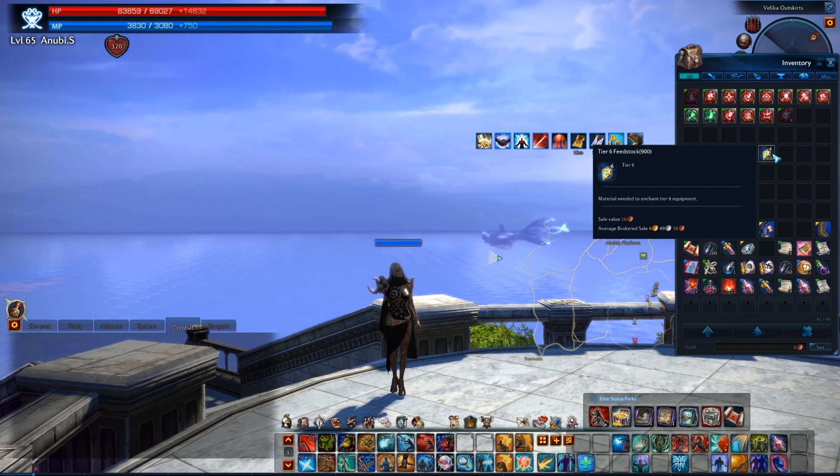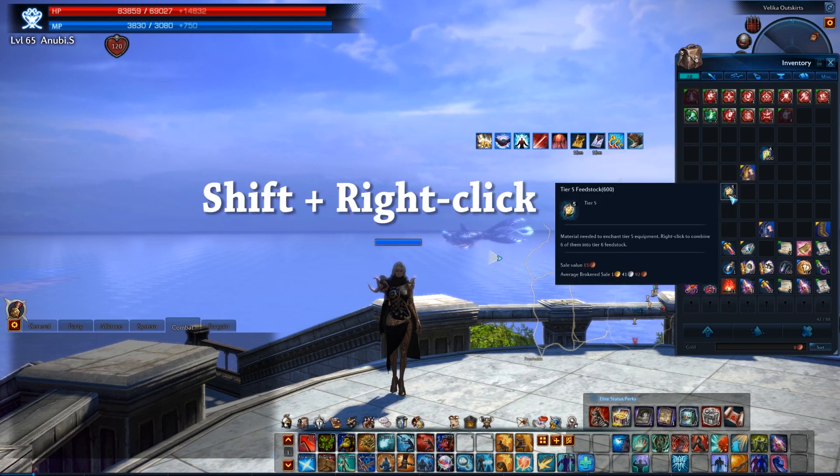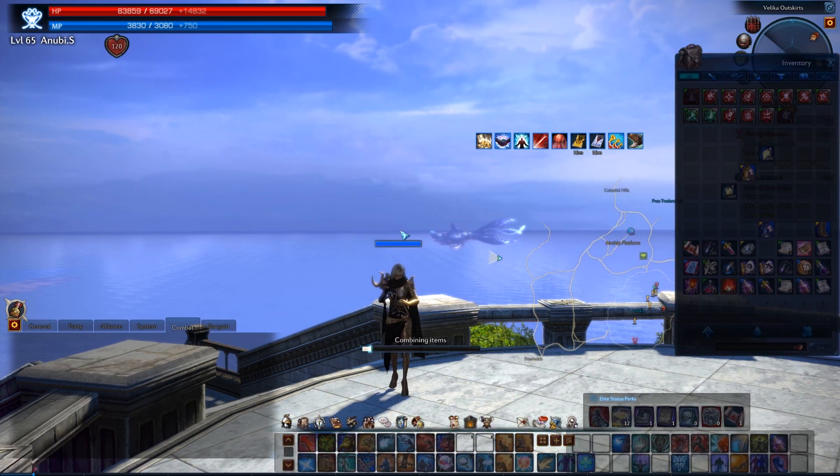Side note: you can convert feedstock to the next higher tier by holding down your shift button and right clicking the stack. Be aware, you convert at a 6 to 1 ratio. So right now I am converting my 600 tier 5 feedstock into 100 tier 6 feedstock.